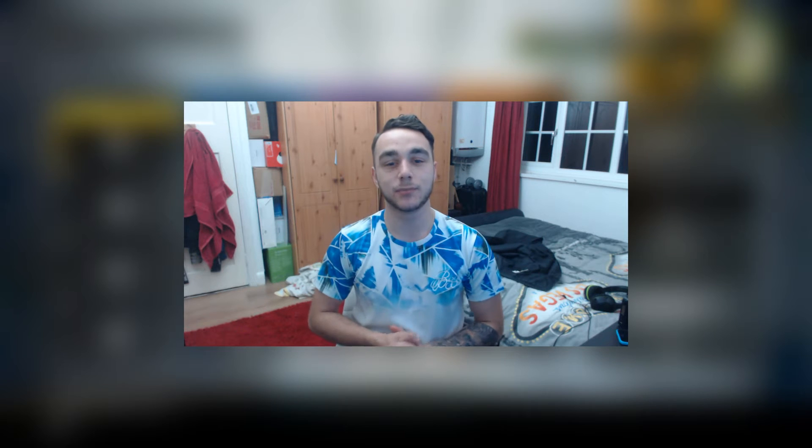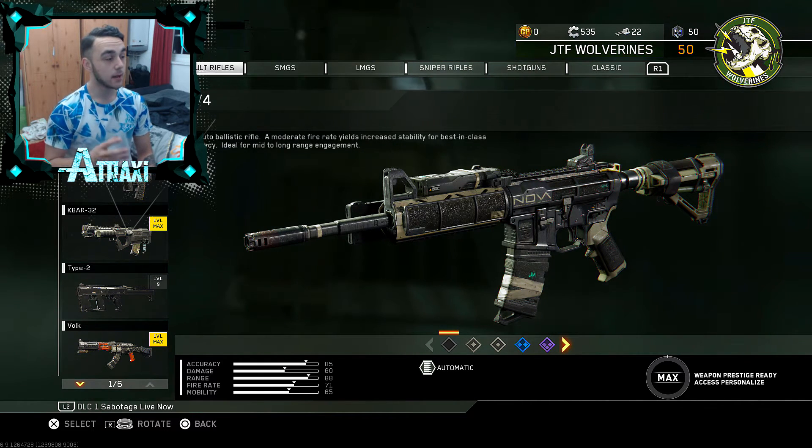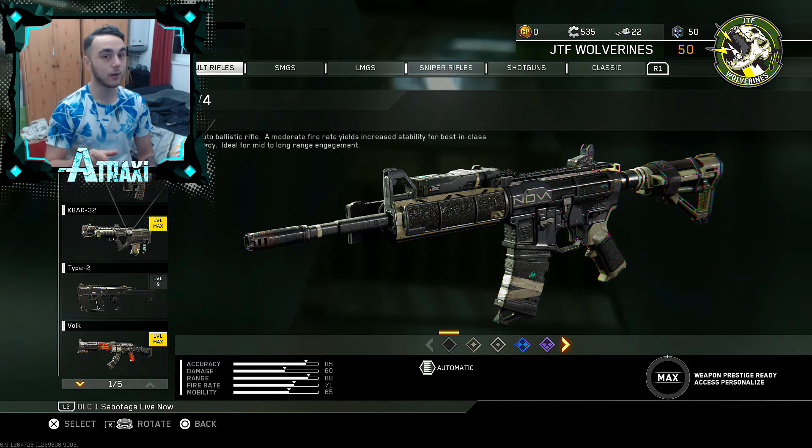Without further ado, put your feet up and let's jump straight into it. We're actually in Creator Class at the moment — I haven't gotten any of these weapons yet, but you can get them not only through supply drops but also by completing some of these challenges.